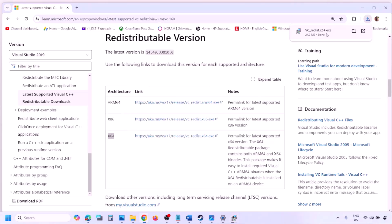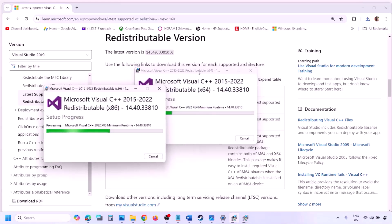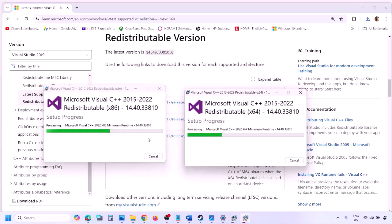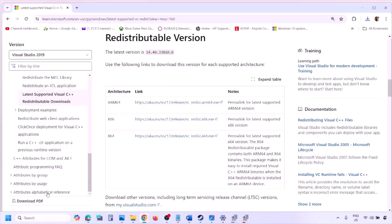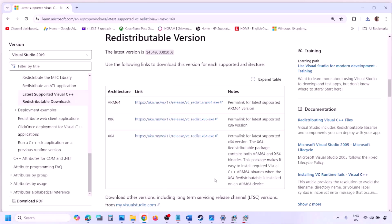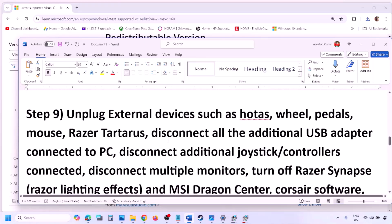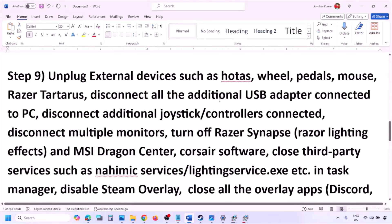Run the x64 EXE file. If you see the Repair option click Repair; if you see Install click Install, and allow it. Let both installations complete. Make sure both are installed, then restart your computer — a restart is mandatory after this. After the restart, launch the game and check.